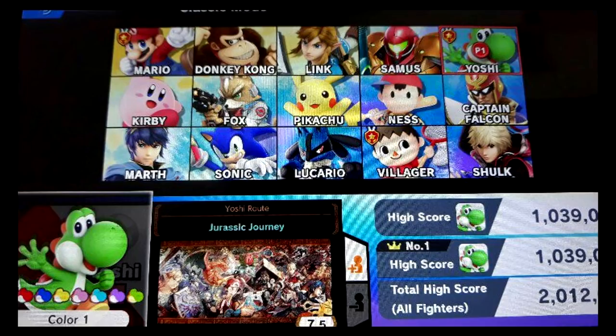From the stage selection we actually go on to something pretty strange — this looks to be Classic Mode. When you hover over a character, you can see the name of their route, and their route is what their Classic Mode is called. You can see the emblems on the upper left of the character portraits showing who has cleared Classic Mode — Villager, Yoshi, and Mario have all cleared theirs.